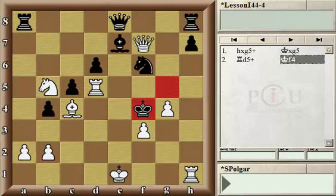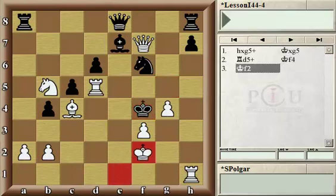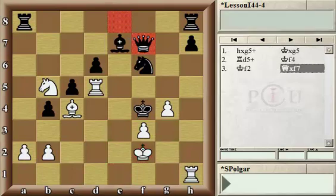Can you believe it? The queen is hanging on f7, the rook is hanging on d5, and white can afford to make a king move. In fact, white should make a king move. Amazingly, white can play simply Kf2, protecting the f3 pawn as well as the escape squares e3 and g3 from the black king. And now, if queen takes queen, then simply checkmate arrives.